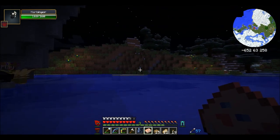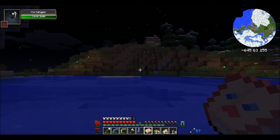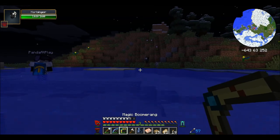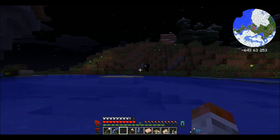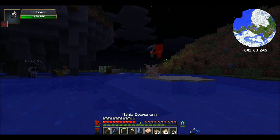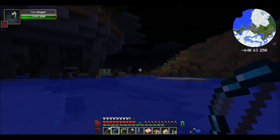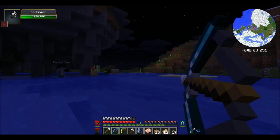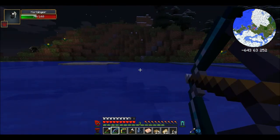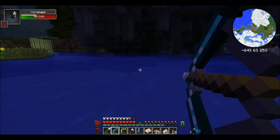Do you see that over there? That's a Harbinger. We fought one of them last night. They're tough as hell — it looks like the guy from Spirited Away. You've aggroed him. Boomerang! He's got 160 health, and he summons things and can turn invisible. And he can teleport like an Enderman. All the damage lagged and he suddenly took 90 damage from me.